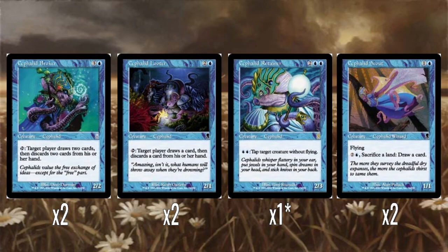Cephalid Looter is essentially a baby Cephalid Broker — it just does normal looting, draw and then discard. But again, it can target a player, so if you really want to, you could target an opponent with this if they have only a few cards in hand and essentially make them discard. The other rare in the deck is Cephalid Retainer, which is four mana for a 2/3 — two blue to tap, a creature without flying. It's a flood effect, the old blue enchantment of flood. And then two Cephalid Scouts — two mana for a 1/1 flyer, and two and a blue to sacrifice a land and draw a card. That's a very expensive ability — the three mana is a lot and sacrificing a land is not great either, though it does get you to Threshold faster.